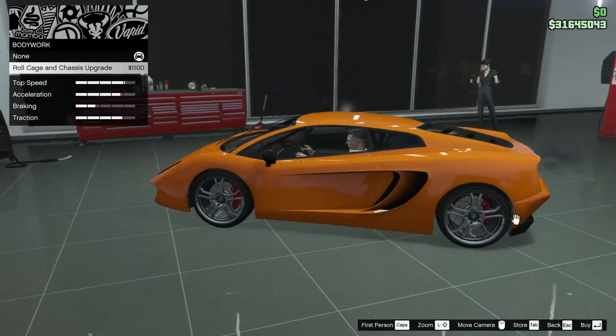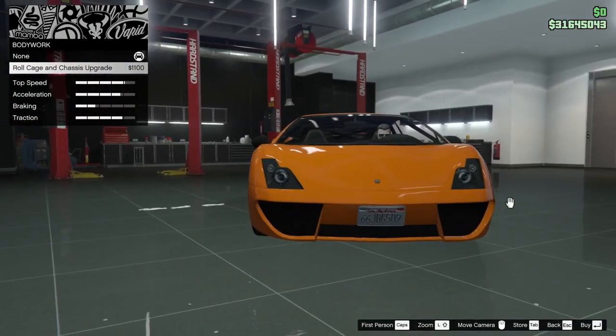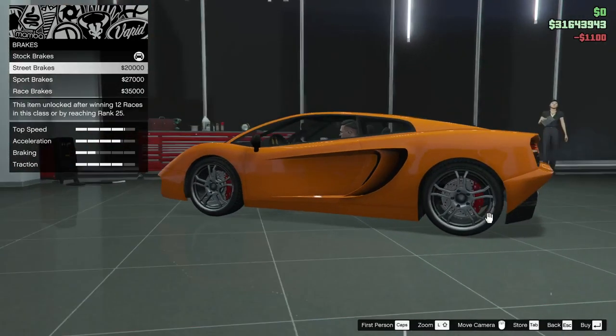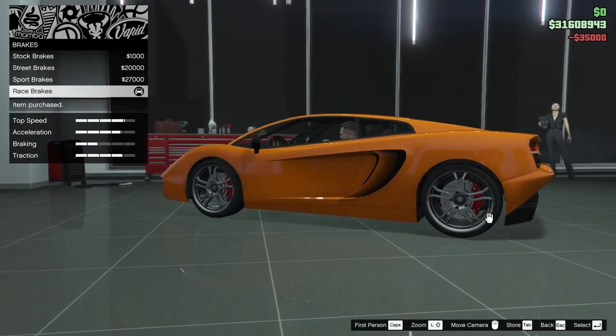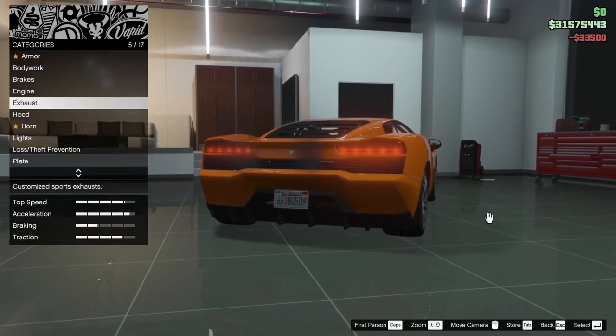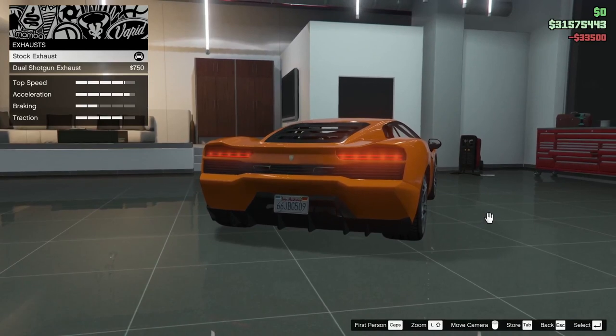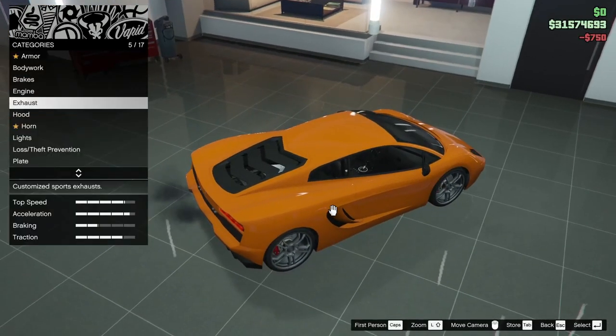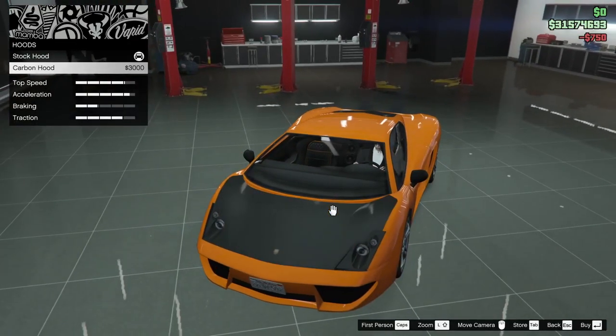Karena yang gue punya sebelumnya ini lebih ke clean build, gue pengen coba ini lebih race build. Jadi langsung aja kita pasang roll cage, race brakes, engine — gue pengen kayak full track build buat balap. Exhaust — ini bedanya satu atau dua, kita ambil dua biar empat sekalian. Hood-nya carbon.